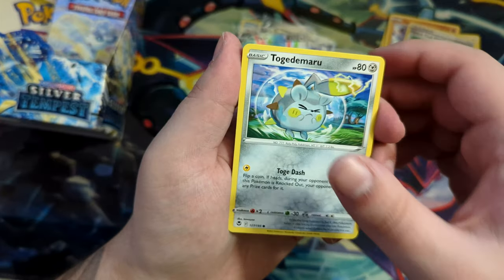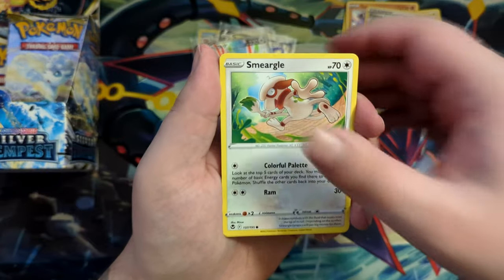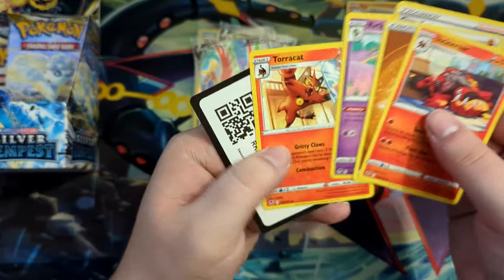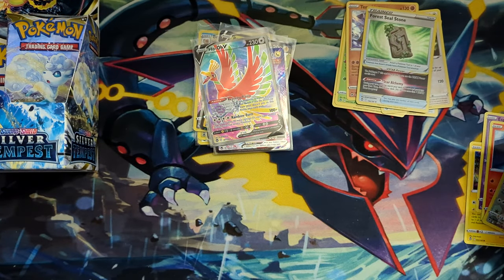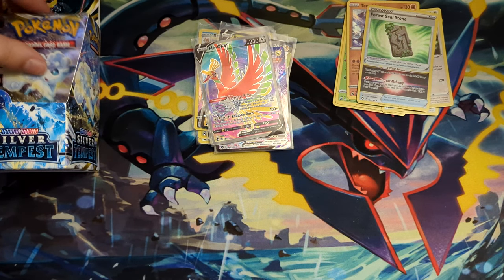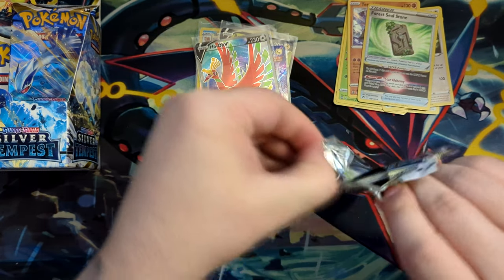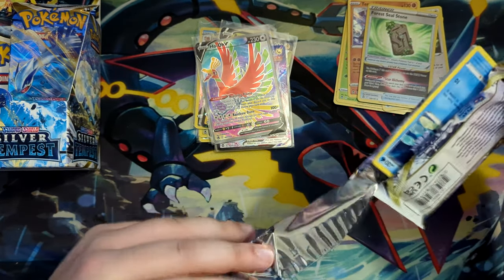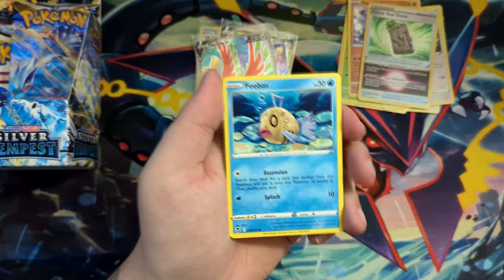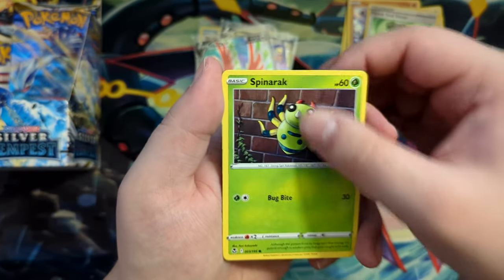Also, the Lucario — which is an art secret rare in VMAX Universe — is actually gonna be a promo in the ETB, which is really nice. That's a really, really cool card, and we get it as a promo. So basically you get it promised no matter what. Just buy an ETB and you have it.